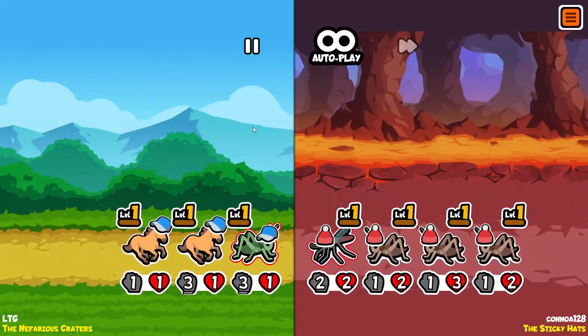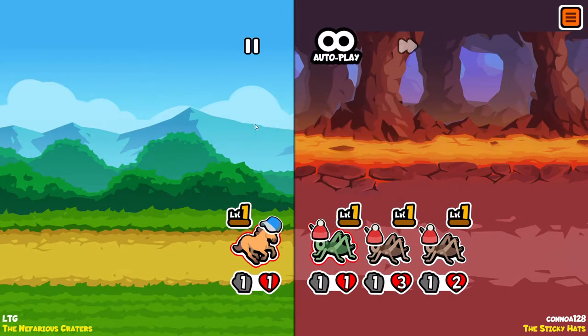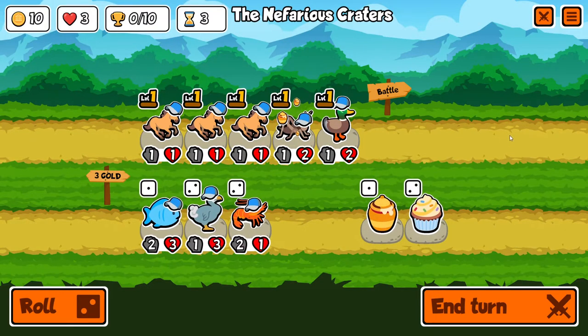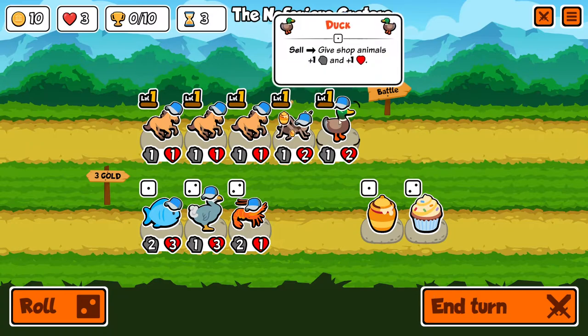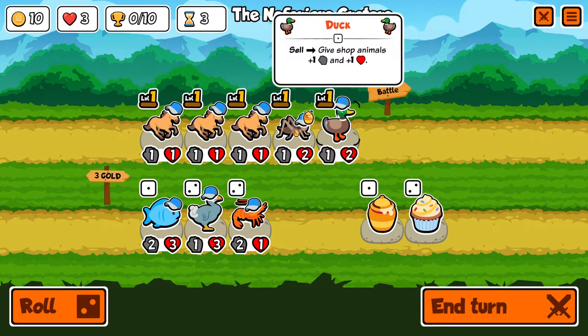So now they only get enhanced to plus three instead of plus four. I wasn't even close. One loss. Reached tier three - tier two units are here now. Shrimp can be good but it doesn't work with anything that I have. This is good to sell. We're doing the dodo this time - it just doesn't work with these horses at all.